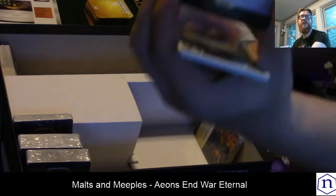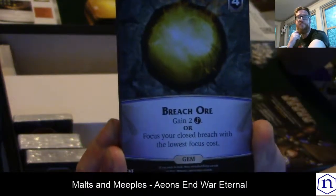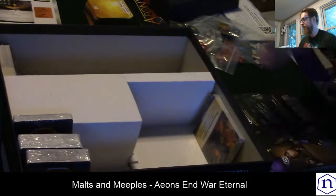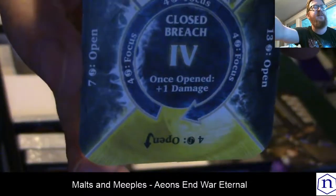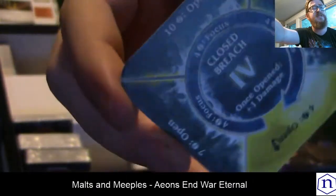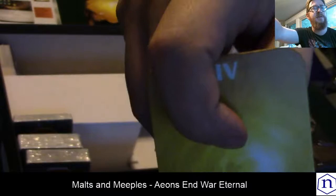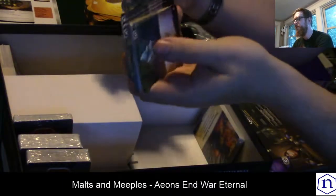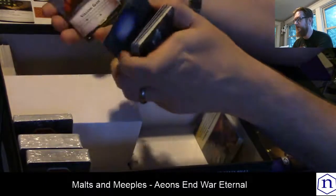Or we have Breach Ore here — costs four to buy, gains you two money, or it allows you to focus a closed breach with the lowest focus cost. That goes back to these breach tiles: you can see the inner ring is 'focus.' As long as you still have something to focus, you just rotate, rotate, rotate, then flip. And there are a whole bunch more gems of different types available, and some more relics.